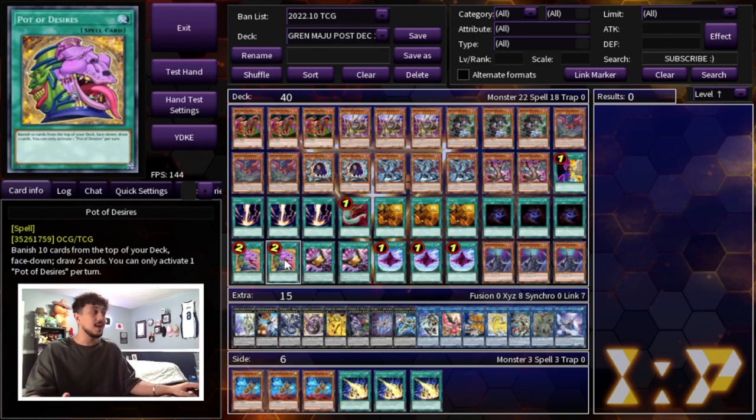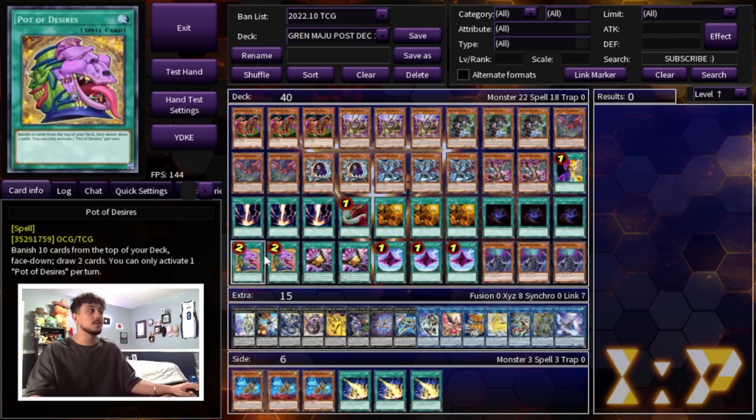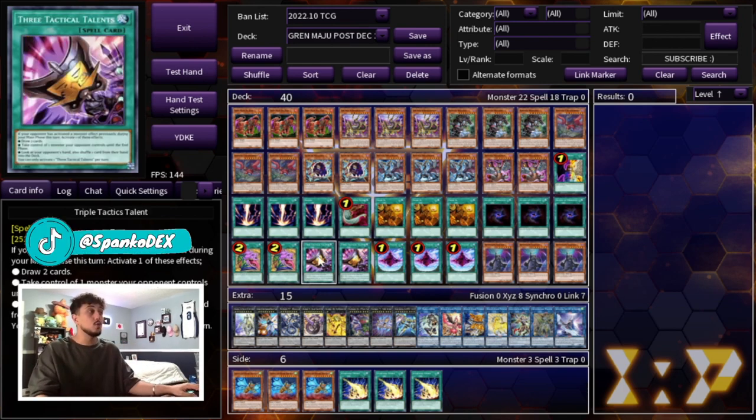We're also playing two Pot of Desires. It's a Grand Maju deck — you want to banish cards, and Desires does that. Now we're only playing 40 cards. A lot of people like to play more than 40 because they don't want to banish Grand Maju, but keep in mind you're playing three of all the best cards. Desires not only draws you cards but gives more fodder for Grand Maju — if your Maju isn't big enough to OTK, drawing it doesn't matter. At 40 you have the highest chance to see Grand Maju, Bystials, Fissure, and Shifter. Once you go to 45 you start seeing the cards you want less. That's why I like two Desires. We're also playing two TTT — not just for the draw effect, but sometimes you can use it as a Change of Heart, taking a monster your opponent controls to push for the OTK even further.